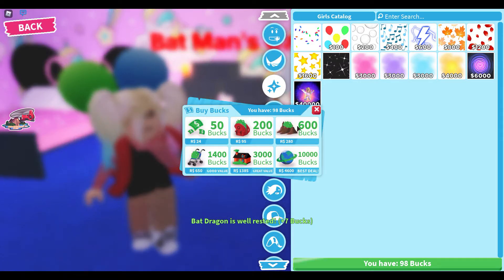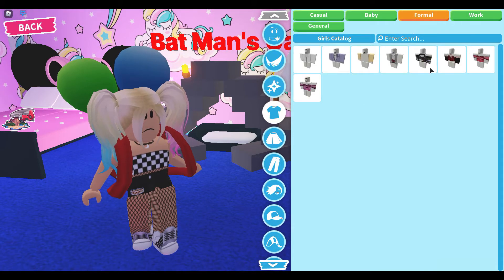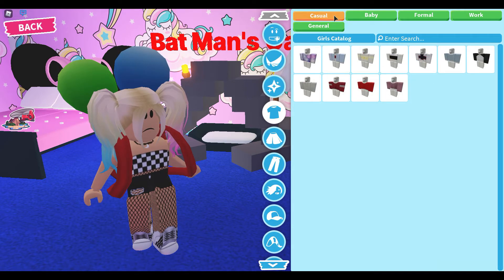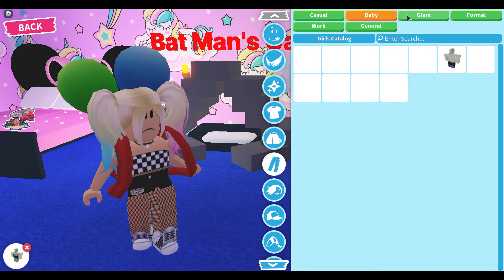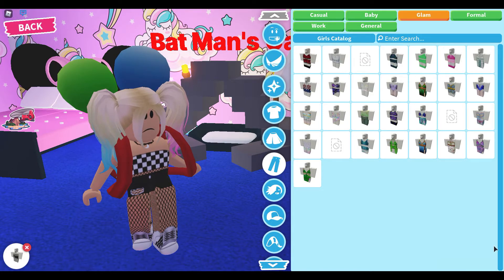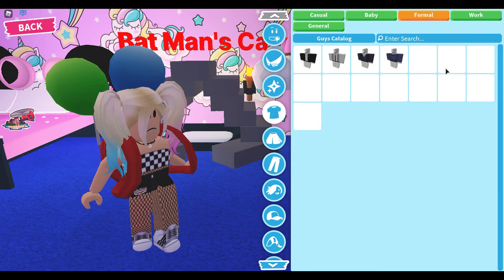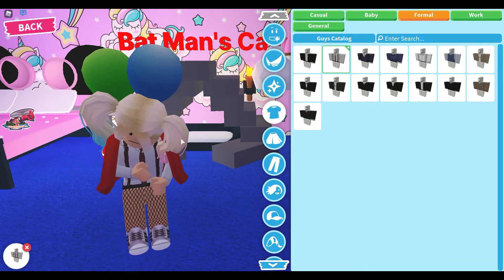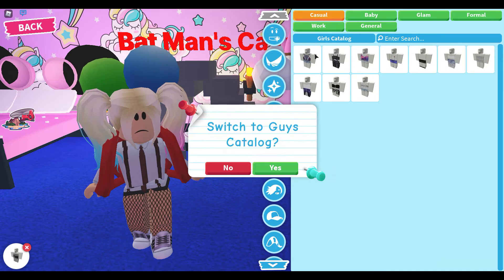You can buy the balloon set if you want, but I'm choosing not to. Go to Formal and look for something close to a clown costume. I'll switch to the guys catalog — it should be in the Formal area. There it is! Now for Pants, switch to the guys catalog again.